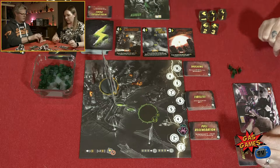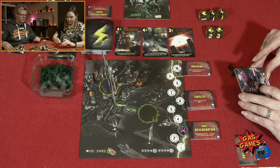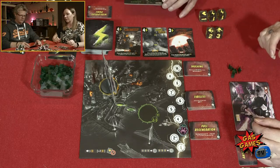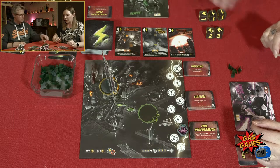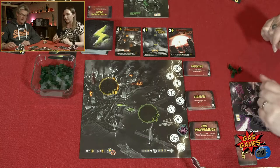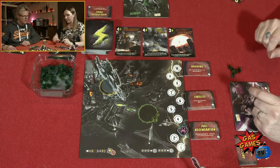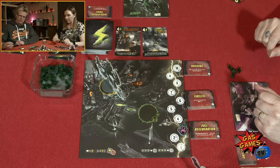Two smashes to you, two energy to me, and one health gets me back up to twelve. I yield — you're yielding, leaving Tokyo. That means I have to enter Tokyo, and I get an energy for entering. I'm going to buy that Complete Destruction card for three.